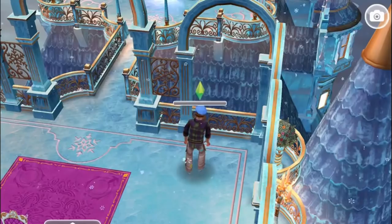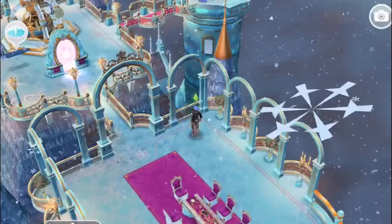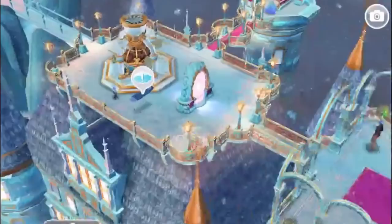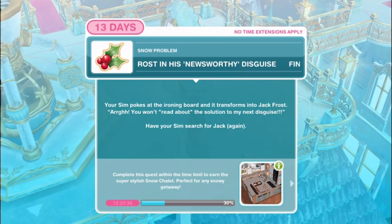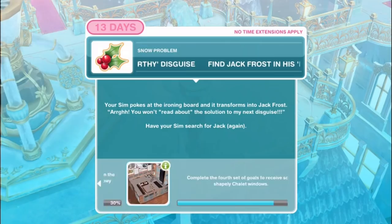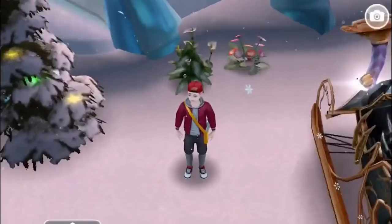Find Jack Frost in an ironic board disguise. The refrigerator transforms into an icy individual. Got me! Jack Frost squeals - next disguise won't be so easy. Have your sim search for Jack again - 5 minutes. Find Jack Frost in his newsworthy disguise. Your sim pokes at the ironing board and it transforms into Jack Frost. You won't read about the solution to my next disguise! Have your sim search for Jack Frost again - this time he's disguised as a newsie. That was a two-hour task.